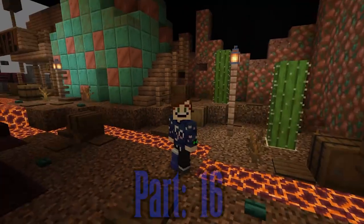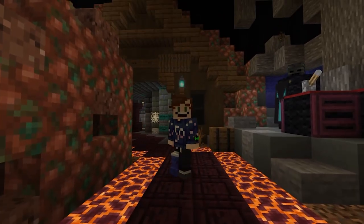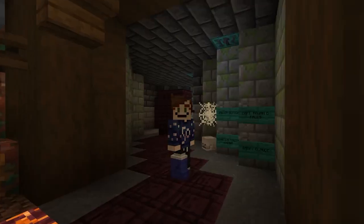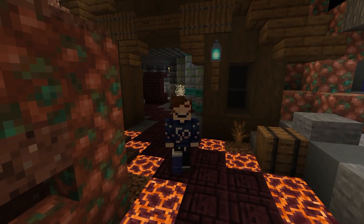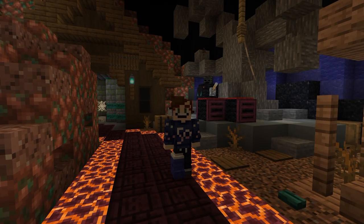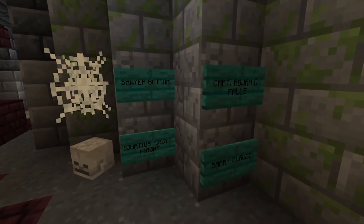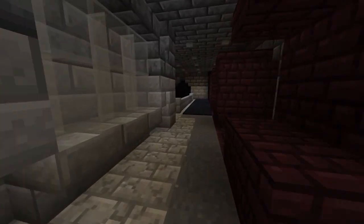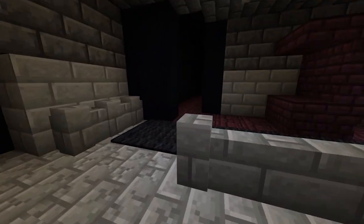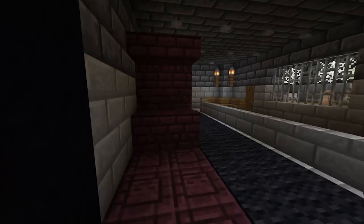Hello assassins, welcome to part 16 of the Phantom Manor ride built in Minecraft. Today we are finally building from this section — the sortie, or exit to the ride — which means we are at the very end of the Phantom Manor ride. We'll finish up the dioramas, move into the exit area with the tombstones, then the mirrors, the exit conveyor belt, and connect the track back around to the main entrance.